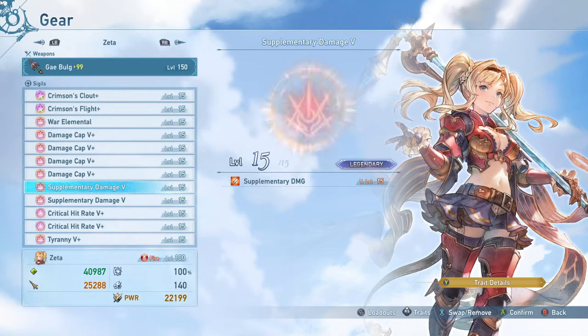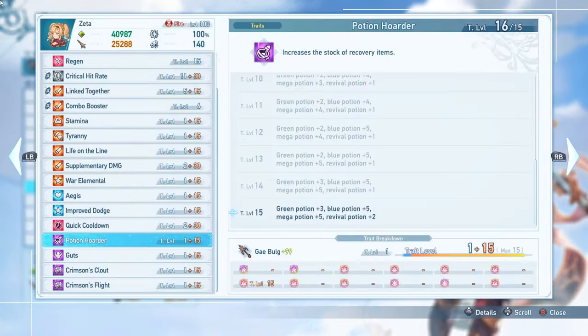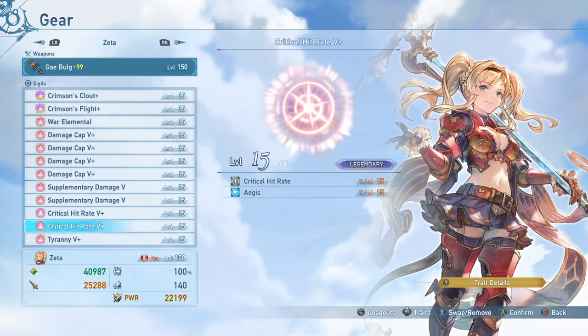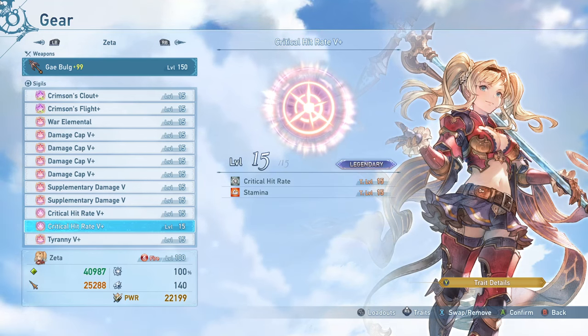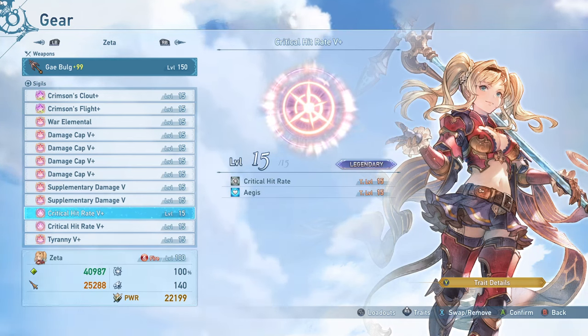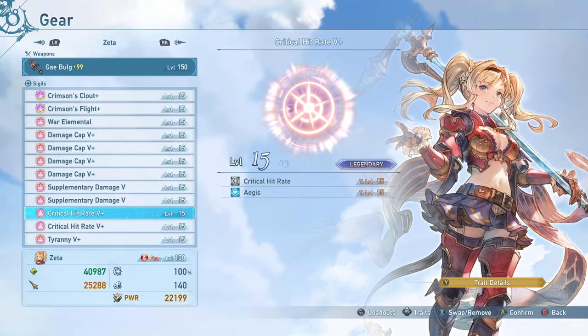I have two Supplementary Damages. I don't have a way to fit a third one with my current setup, but with just two of them you still get a 74% chance to trigger this. This stacks additively with her art that grants supplementary damage, so you get the full benefit as long as you have it equipped — a free 20% damage boost roughly three-fourths of the time. I also have two Critical Hit Rate sigils to make sure I hit 100% crit rate. I'm running a critical hit rate along with an Aegis so I'm not dying in one hit since I have Tyranny equipped.